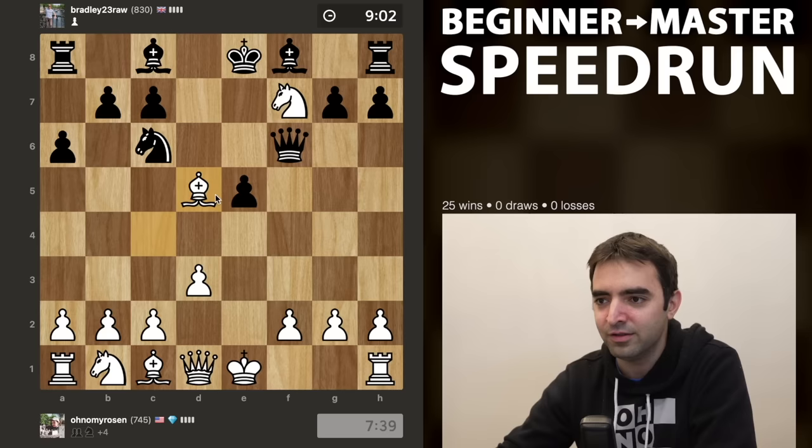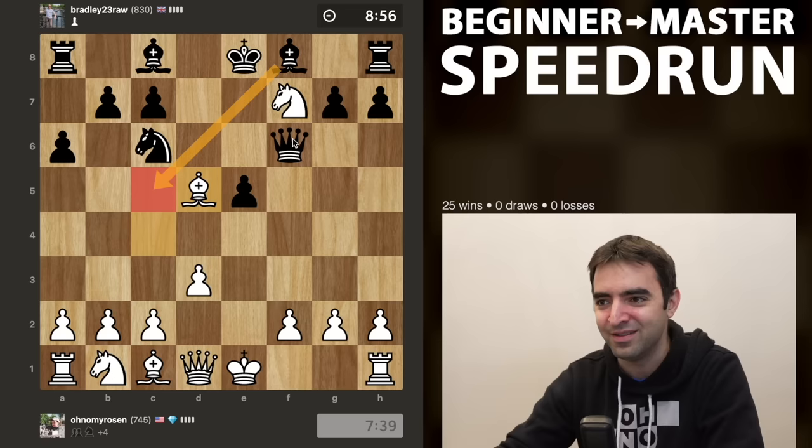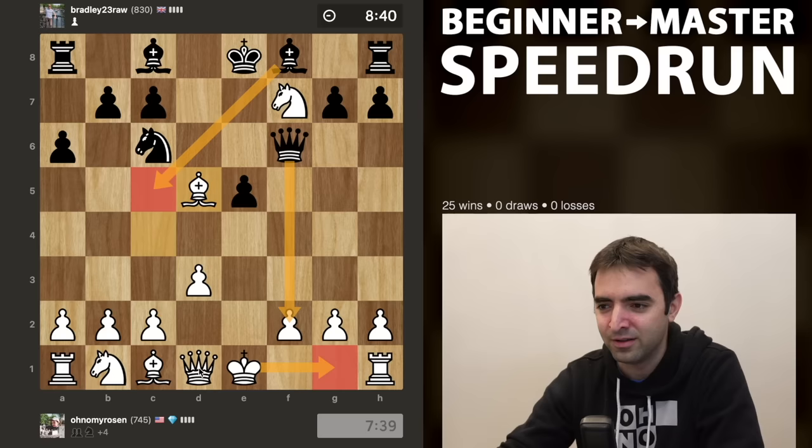I'm imagining my opponent will play bishop c5 and try for checkmate, and then maybe say oh no my rook - then the rook will be poisonous. So if bishop c5, it's very important to be hyper alert of the danger in the position. I would probably respond with castling, or queen e2, or even queen f3 - a few different acceptable moves there.